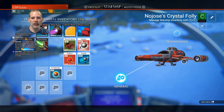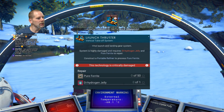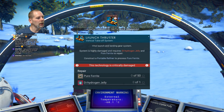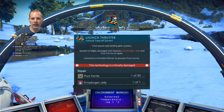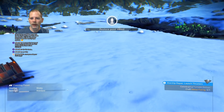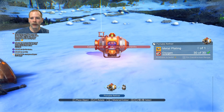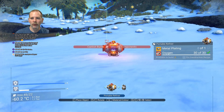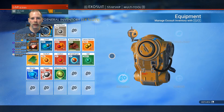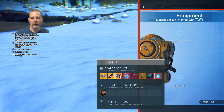Let's jump back out of the ship. I've got a 1070 and it's pretty bad. So we need pure ferrite and dihydrogen jelly. We need a portable refiner. So that is this and this — portable refiner. What are we missing? We need metal plating. So let's make metal plating. This is why I'm grabbing all that ferrite and everything.